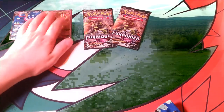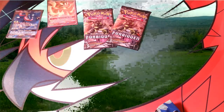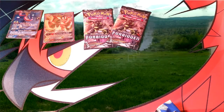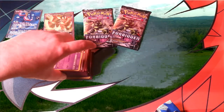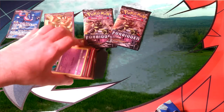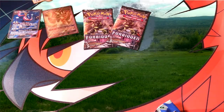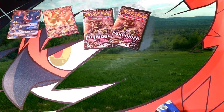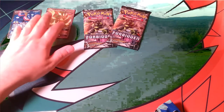Along with the Malamar promos, but we won't go into that. We've actually started building our Malamar deck but it's not quite there — as you saw it has a Judge in there. I think it still has Timer Ball as well. We're still working on that, don't have quite enough Mysterious Treasures either. We were able to put some stuff into our Zoroark deck as well.